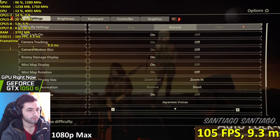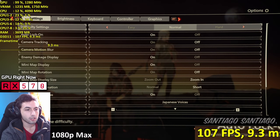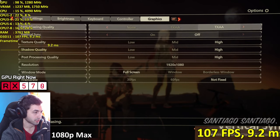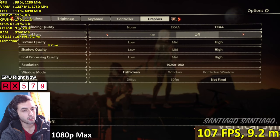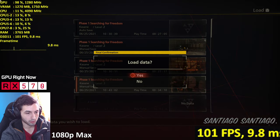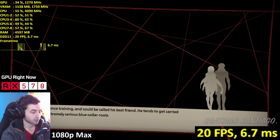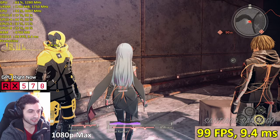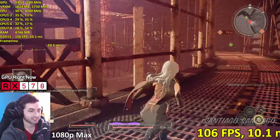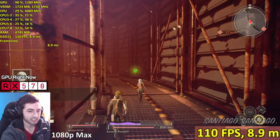This is the 570, not the 1050 Ti. We're on the highest settings as you can probably notice because it's on the screen. Highest settings, 1080p - let's go. We're going straight to the part we were at to continue with the story. Is your name Santiago twice? My name is Santiago once, but it sounded better twice - it was just a silly name I thought about and it ended up sticking.